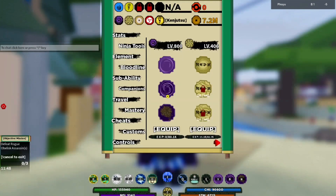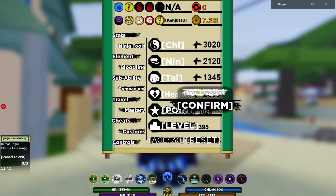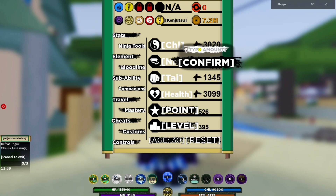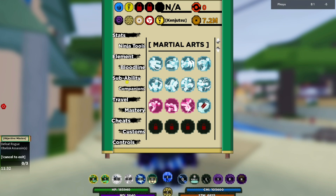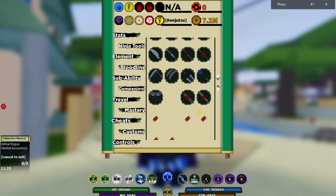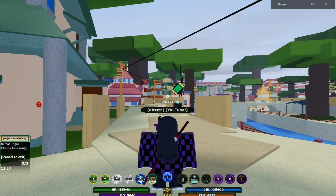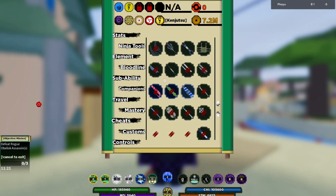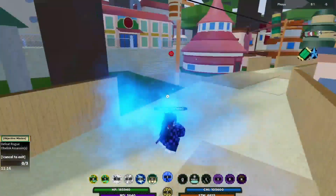Let me fix up my stats real quick before I get started. I'll put 500 in my health and 500 in my stamina, and with 26 levels I'll put the rest — I don't even really use taijutsu, just for my weapon. Let me switch my weapon to that teleporting one. I got Dio Senko from rolling.